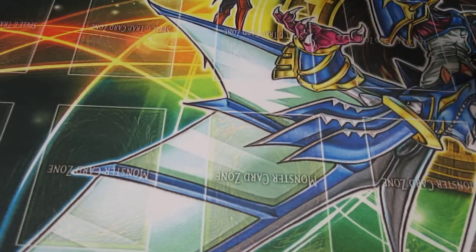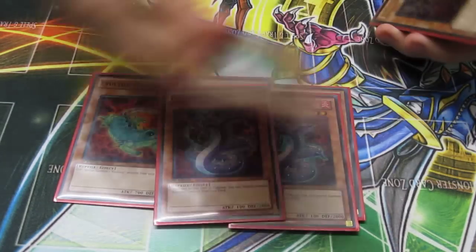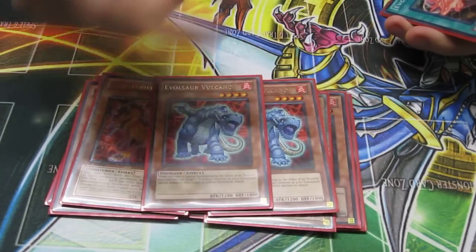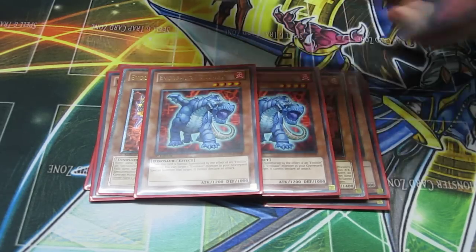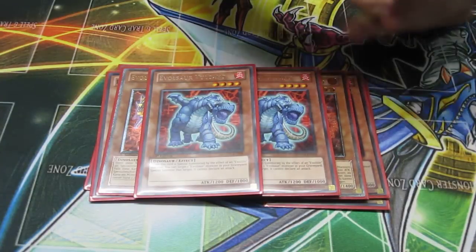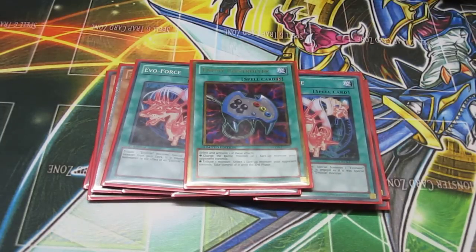Finally, the last engine: Evol. This was a little bit more difficult because you need the three Westlo — everything in this is very compulsory — the three Najasho, and the three Cerato. I had to cut the Diplos because of the room, so we're only playing the Volcanics. You really want to get to those Ceratos early or get them in the grave for the Volcanic plays. This is probably the engine I'd be least likely to side unless I was siding it into Rabbit. Then we played the three Evo-Force, and I had to cut down to one Econ because I just couldn't find the room for the other two.